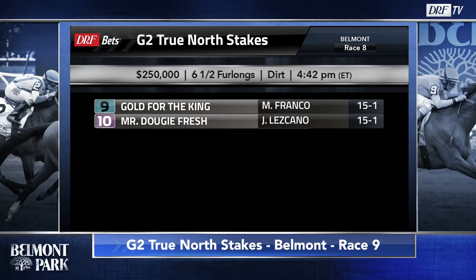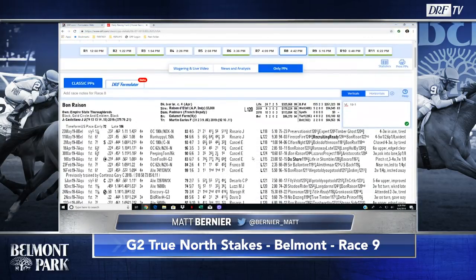As I go through and take a look at the field in post position order, we'll start with Bonreson going out for Carlos Martin. I think Martin's a very underrated trainer. This is a horse that has really come into his own ever since Martin got a hold of him. Shorter races is when this horse has gone to the next level — two for two at six and a half furlongs, the distance of the True North. Loves Belmont Park, two for five overall with four times in the money. You can see over here you can take notes for each individual horse, and you can take notes for the race individually.